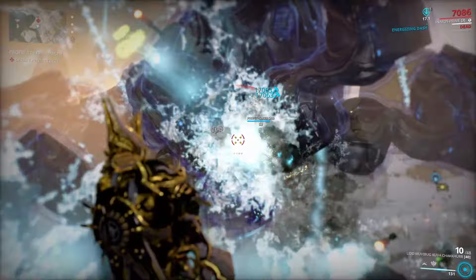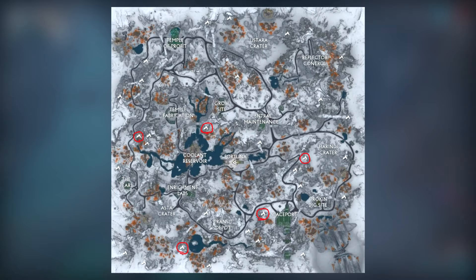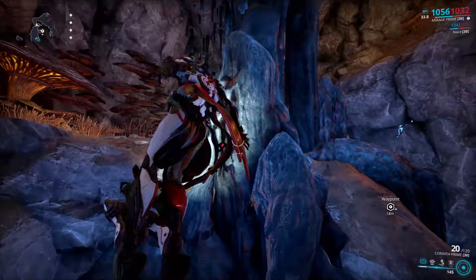The third way is looking for toroids in the caves of Orb Vallis. There is a chance you get toroids this way, but you will need to remember the cave spots and fly around for a long time because the toroids might not spawn at all. I would not advise farming toroids this way — it is boring, and it is much more fun to kill enemies and get other resources on the side.